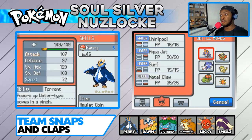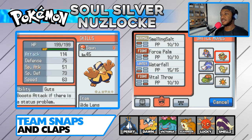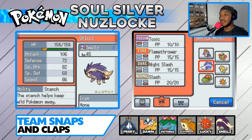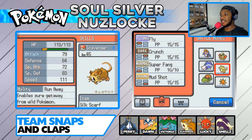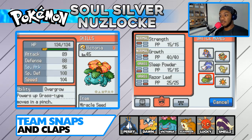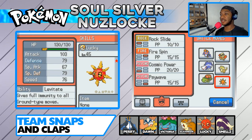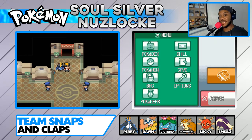Perry, the brave Empoleon with Whirlpool, Aqua Jet, Surf, and Metal Claw. Dawn, the modest Hariyama with Smelling Salt, Force Palm, Waterfall, and Vital Throw. Smells, the hearty Skuntank with Toxic, Flamethrower, Night Slash, and Slash. Scavenger, the modest Raticate with Fly, Crunch, Super Fang, and Mud Shot. Victoria, the jolly Venusaur with Strength, Growth, Sleep Powder, and Razor Leaf. And Lucky, the shiny gentle Solrock with Rock Slide, Fire Spin, Cosmic Power, and Psywave. That's our team, ladies and gentlemen - that's who we're running into Victory Road with, and I really hope we see the other side with everybody.